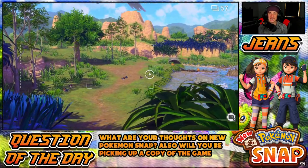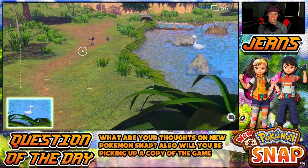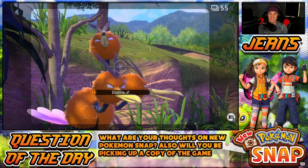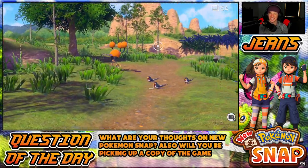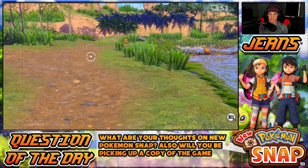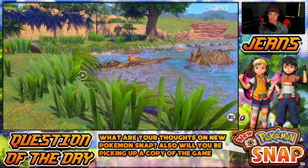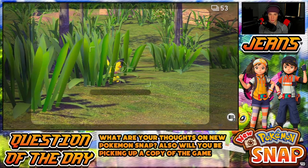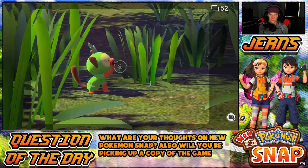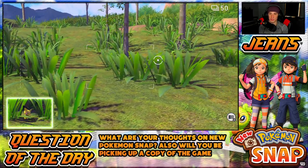We got some Taillows, Bidoofs, Swannas — let's get the Swanna first. I want to try to get at least a picture of every single Pokémon. That's a good shot of the Taillow! Swanna, look at me! I got Magikarp — I see you over there. There's Pichu in the grass, Grookey again. Come here boys! I absolutely love that Pokémon.